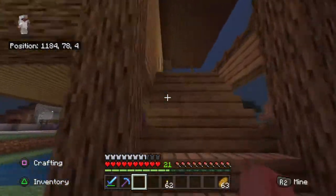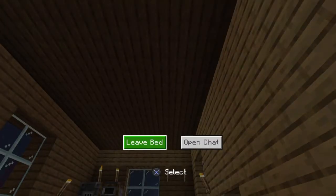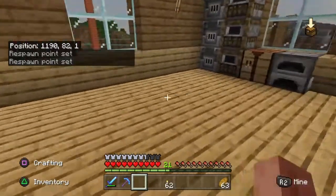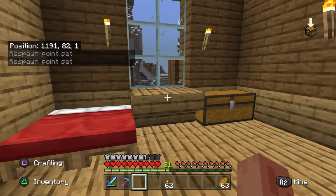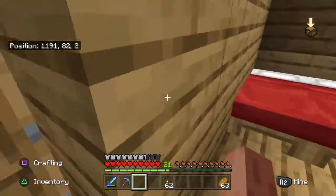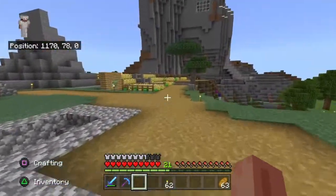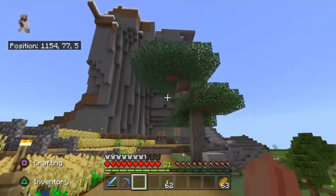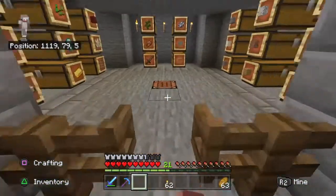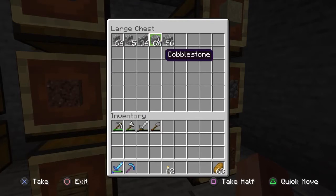I was playing off-camera and a creeper completely blew up the side of my house, so I had to fix that. I don't know if there was a window here before but there isn't now. I don't even know what I'm gonna make the farm out of — the one I did before was made of wood but I need a lot of glass for that. I have a lot of glass but maybe cobblestone and maybe glass. Glass would look cool but it doesn't really serve a purpose.